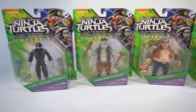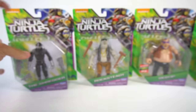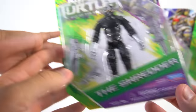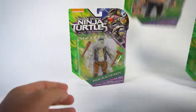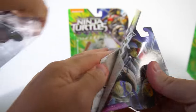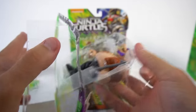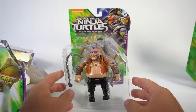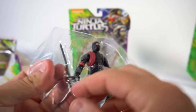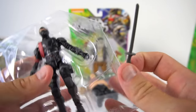Okay, who should we open first? I want to open this. You want to open the foot soldier? Okay, you open the foot soldier. And you open Shredder. And you open Bebop. Okay, ready set go — let's see if we can open them fast. Let's see this foot soldier. Whoa, cool! This foot soldier comes with a little sword right here.